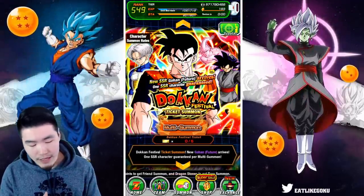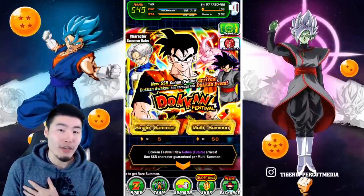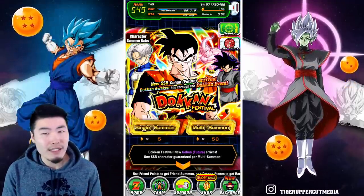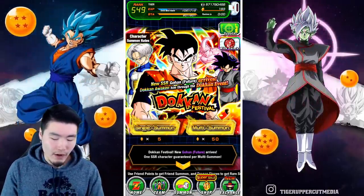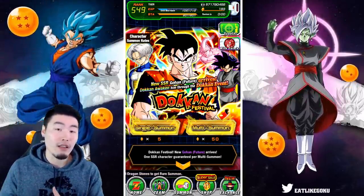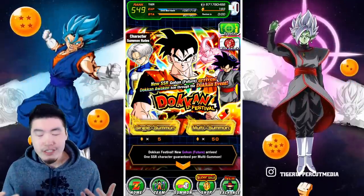When it comes to the packs, if you guys actually want the Gohan, I think they're actually worth it. For me it was like eleven dollars for the pack, but for you guys in the States it's probably like seven or eight bucks. You're getting a guaranteed SSR with the tickets, so I think it's actually solid — maybe try that first before you spend stones.